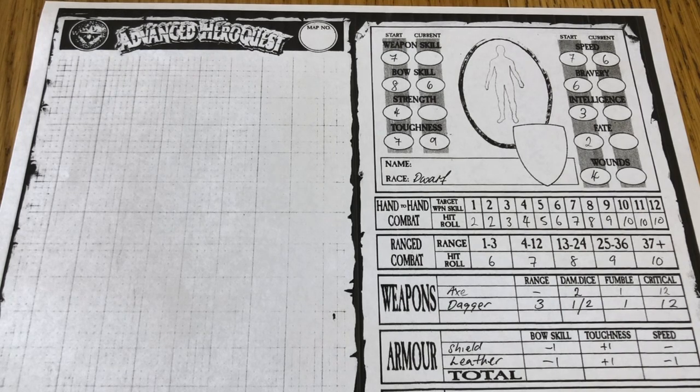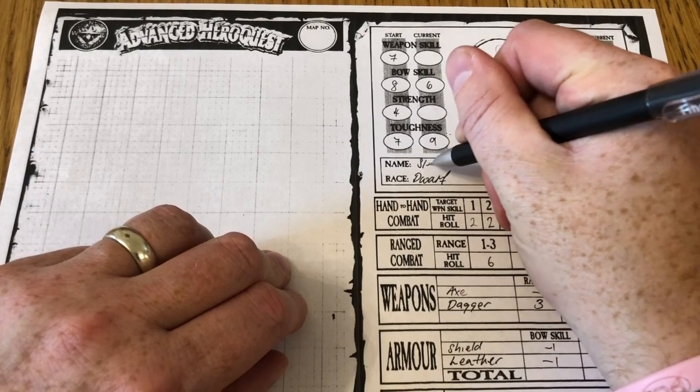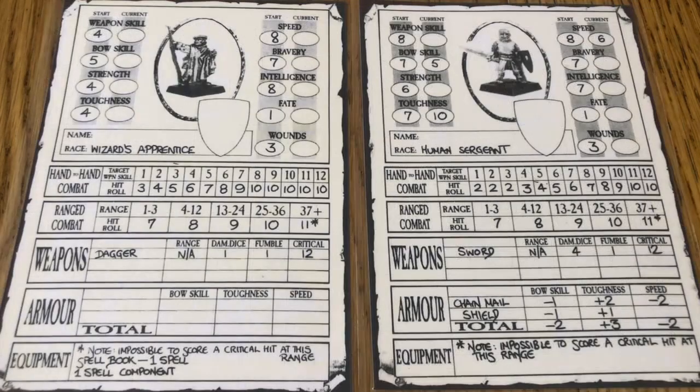I've also filled in my hand-to-hand and ranged combat charts. Things don't actually look too bad - my biggest concern is my really low strength, which means I only roll two damage dice with my axe. I'm really going to struggle to kill enemies and I'm probably going to get overwhelmed. For that reason I think I will call my dwarf Sleepy, because I expect him to be taking a dirt nap. Not all is lost though - a lone hero gets to take two henchmen into the dungeon.